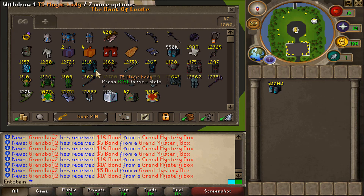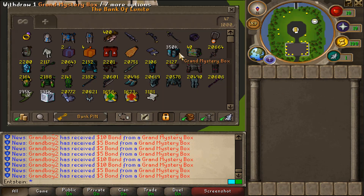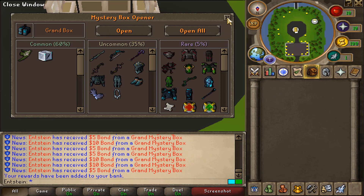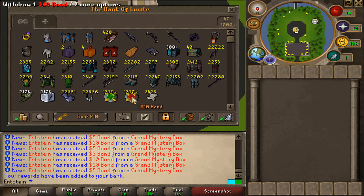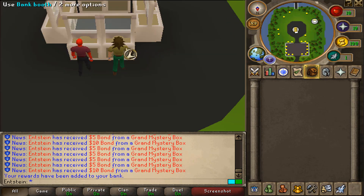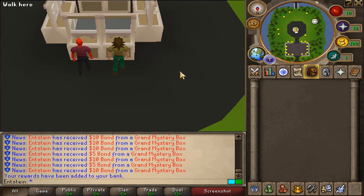God damn — 1010 one-dollar bonds, almost 1000, and 1009 five-dollar bonds, almost 2000 one-dollar scrolls, jesus. Imagine dissolving these items — god damn, this opening is something different, something I've never done before. We are almost hitting the 2000 bond margin — look at that, 1700 bonds, so many bonds!